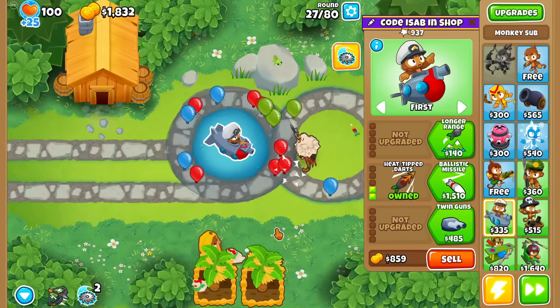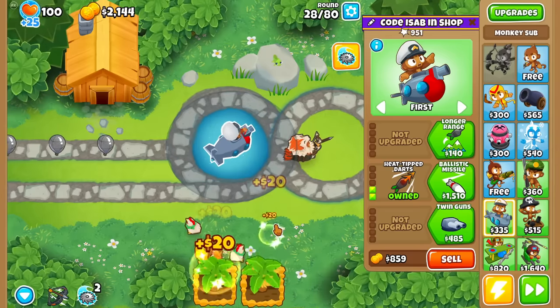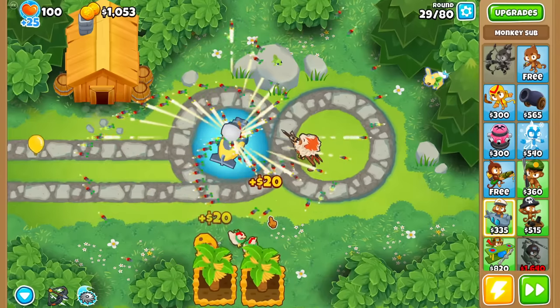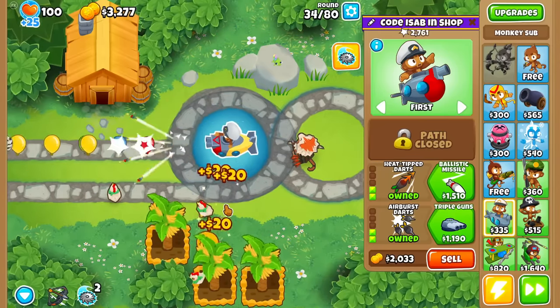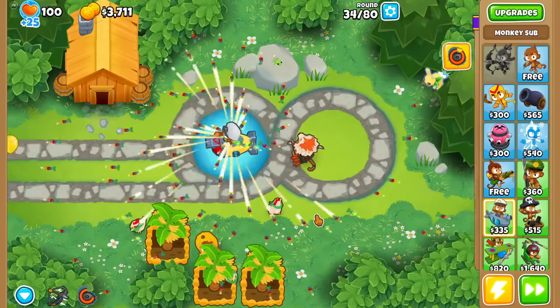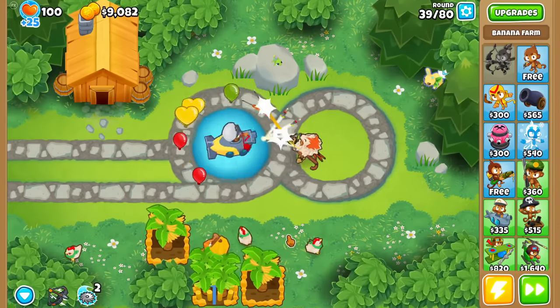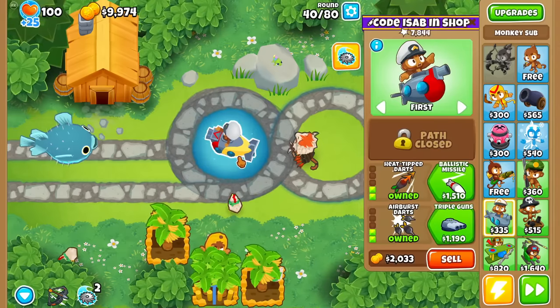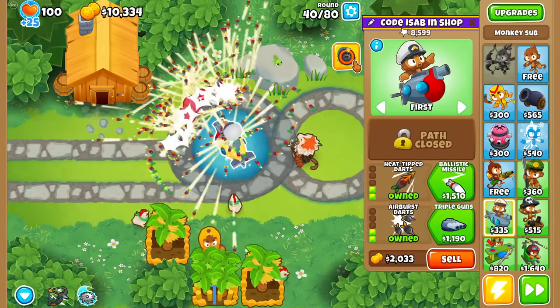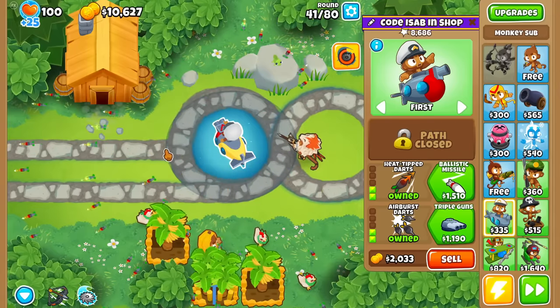There is some merit to going Twin Guns though, and that is to unlock Airburst. Because I'm pretty sure Airburst is going to Airburst Dart now. Sheesh — as you would expect, the Bloons don't stand a chance against this incredibly overpowered mod. And that is also why we have double HP mobs enabled, so that we actually have a bit more of a challenge. Although still, double HP ain't going to be much against that.